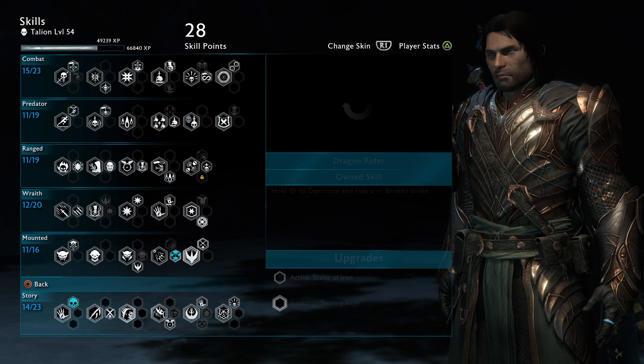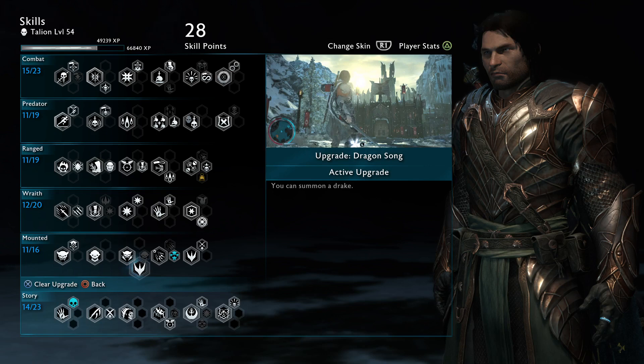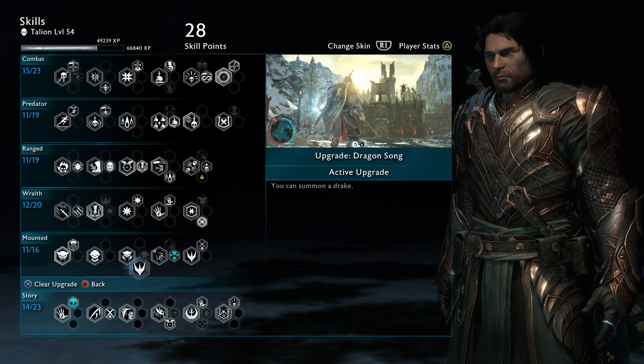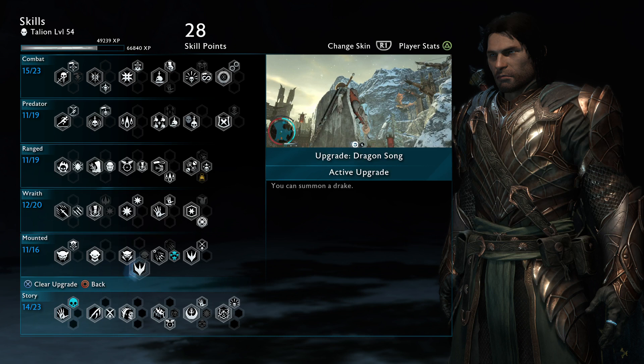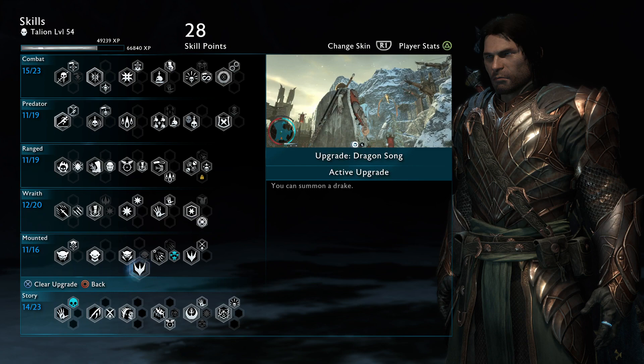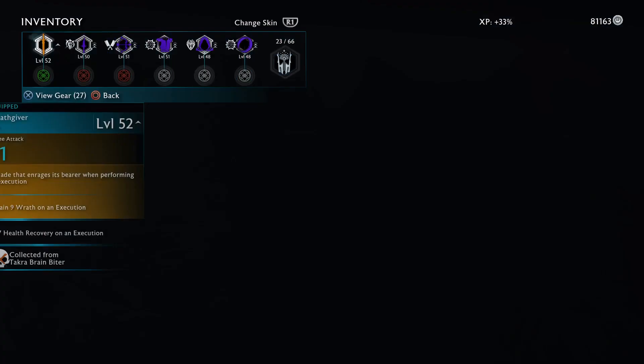The last skill is Dragon Song. You get the Prospector upgrade from doing all the Gondorian quests and Dragon Song from doing all the Carnan quests — they're very easy and fun to do. Dragon Song is also important because if your drake dies you can always call another one. You don't have to have it though; you can leave the fortress set, make an overlord Feral, and have a dragon bait ready everywhere on the map.